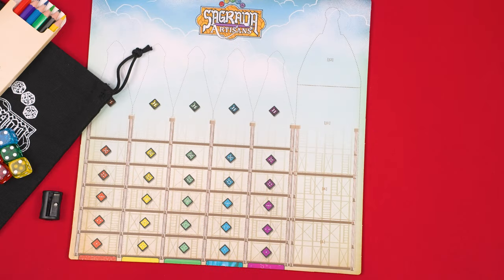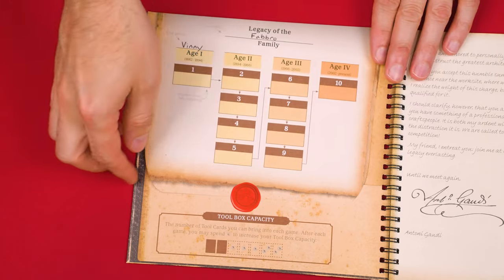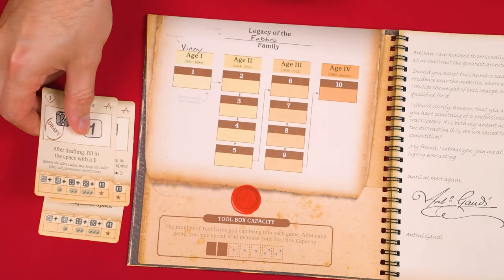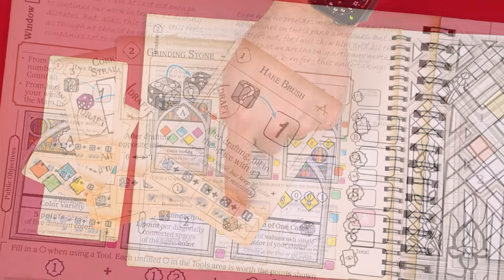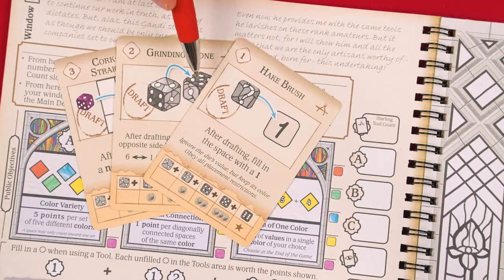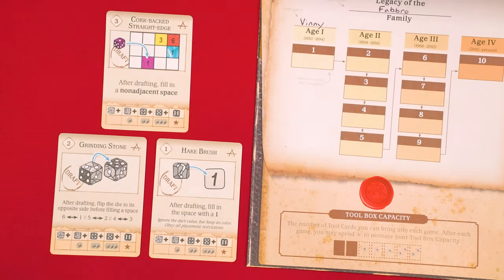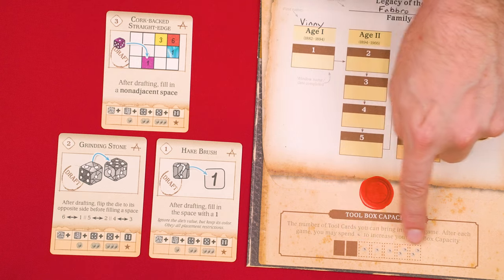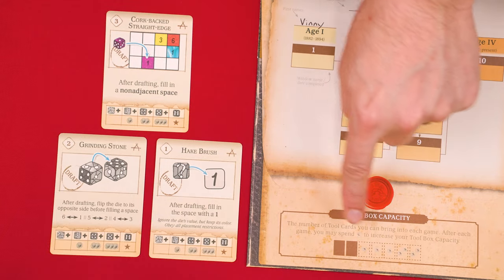Here are a couple of things to keep in mind when setting up future games. In addition to the steps learned previously, take any stickers out of the sticker box that you might have been instructed to store there. Any items stored in your journal's storage pouch are also removed and set near you for use while playing — for example, tool cards you acquired previously. At the start of the game, count how many total tool cards you own and record that number in the top box, which will be added to your final window score. Then check your toolbox capacity: you start with a capacity of two, and each additional box you fill in increases it by one. You must choose which tools to bring into the current game without exceeding your toolbox limit.